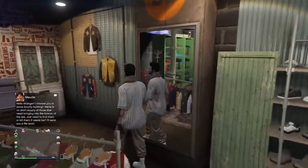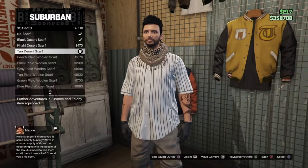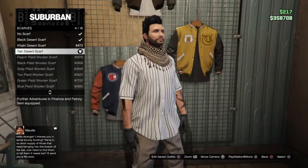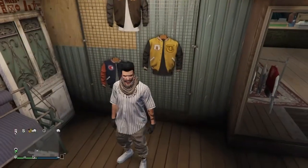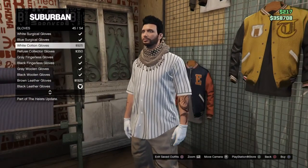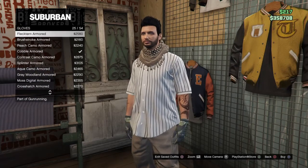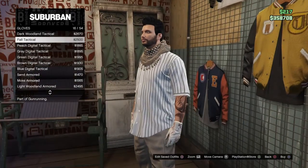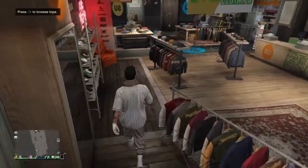Go over to accessories, or just go through your inventory, go down to scarves, and pick the tan desert scarf — it's number 14 out of 16. Then go over to gloves and purchase a tan camo gloves. It doesn't matter what type of tan gloves as long as it's somewhere like this.